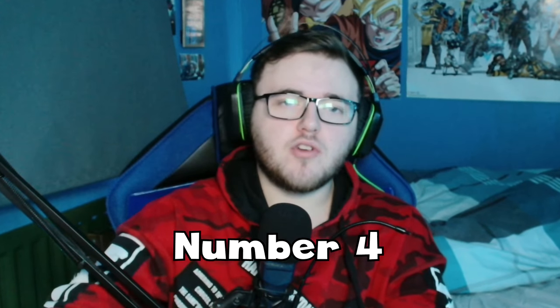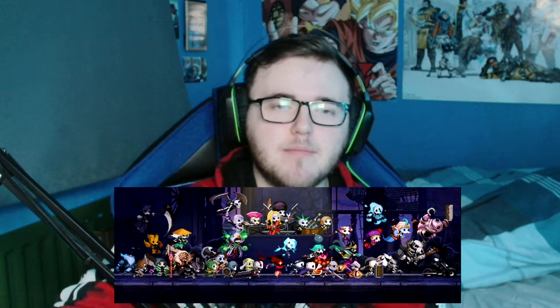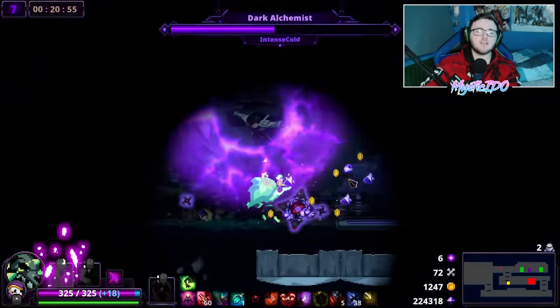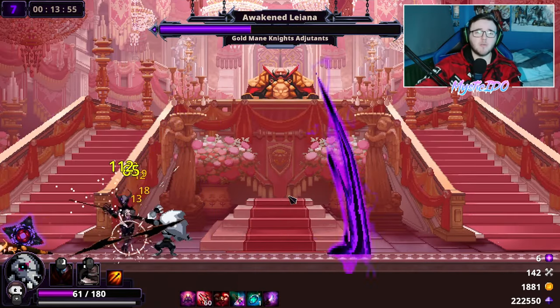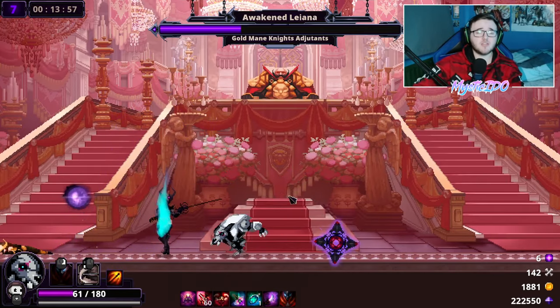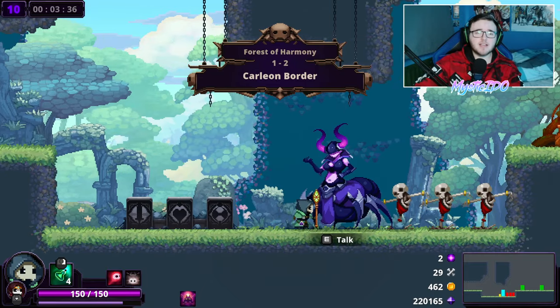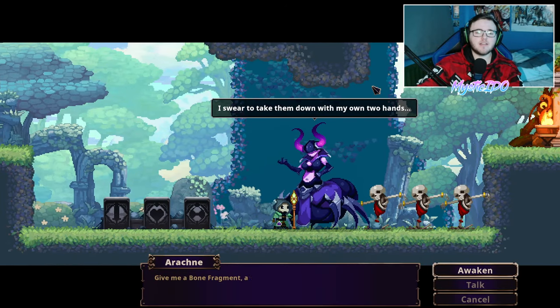Coming in at number four, we have the skulls themselves. At the time of recording there are 39 skulls in the game, and each skull can come in four rarities: common, rare, unique, and legendary. Every skull can be upgraded to legendary except Little Skull himself, and just because a skull starts out at common doesn't mean it is worse than a base legendary when it reaches legendary. You upgrade your skulls at Arachne after every adventurer and boss fight. It costs 10 bone fragments to upgrade from common to rare, 30 from rare to unique, and 100 from unique to legendary — so 140 bone fragments in total to take a common skull all the way to legendary.